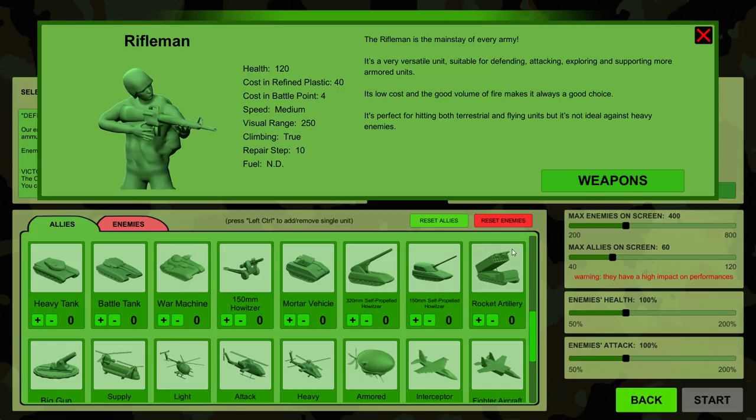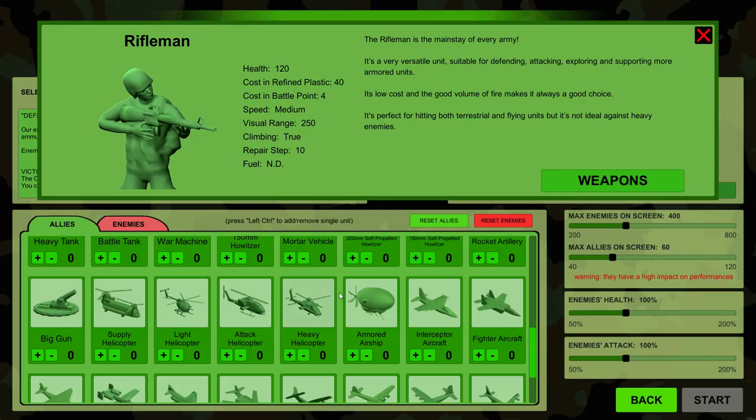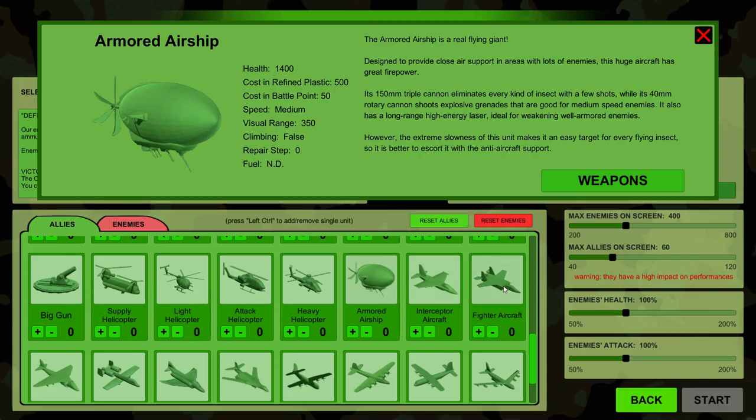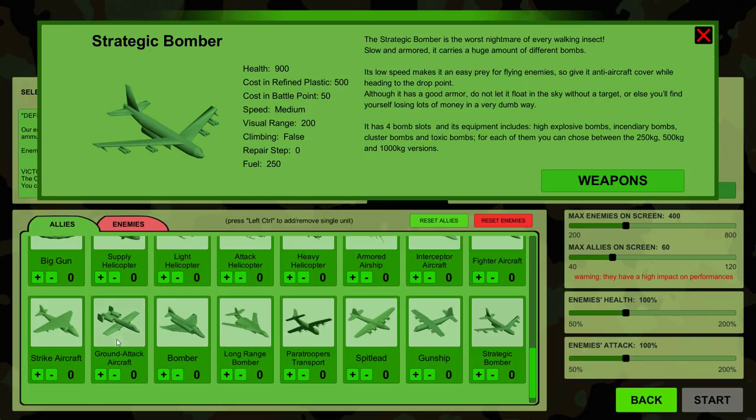It looks like we have the classic Katusha rocket launcher over here. We've got something just called Big Gun — I don't even know what that is. There's an Armored Warship — it's a freaking blimp! It's got a 150 millimeter triple cannon, and a 40 millimeter rotary cannon that shoots explosive grenades good for taking out medium-speed enemies. This looks like an F-14 Tomcat, and that looks like an A-10 Warthog over there. We've got gunships, strategic bombers — is that a B-52? It looks like a B-52.